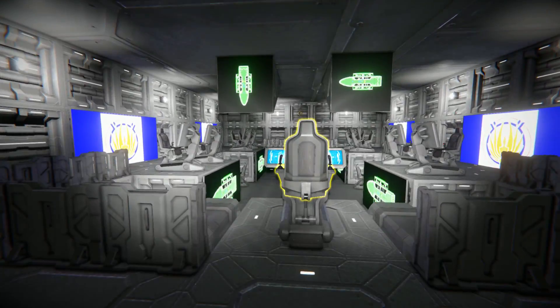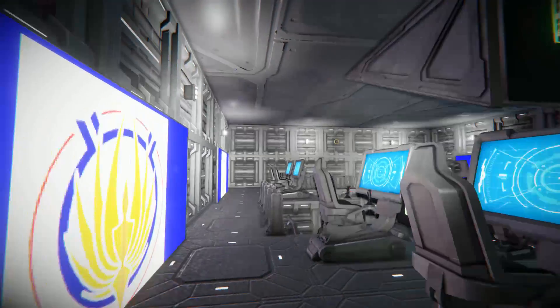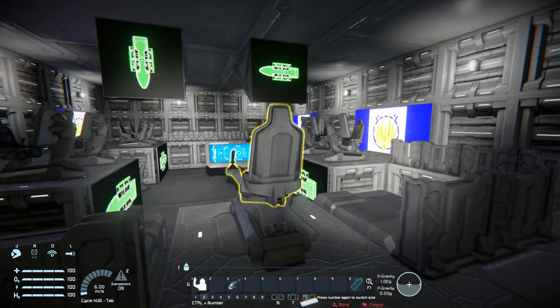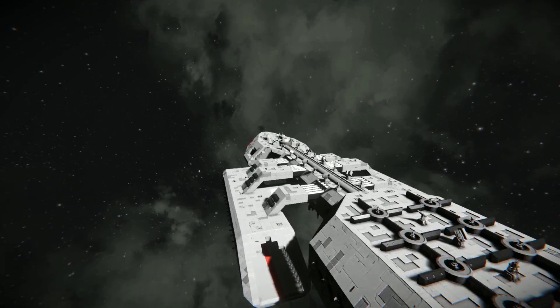Coming through here we have the control deck, with some lovely LCD displays featuring icons and a display showing this ship. There are lots of seats here — nothing is actually assigned to them, so you'd have to set that up yourself, perhaps to manually control a turret. This is the bread and butter: the sound blocks I'm not sure what they do, number two is a programmable block that seemed to lag my game, number three is for the jump drive, number four activates the jump drive, number five is the auto welders, and number six is to self-destruct the ship.